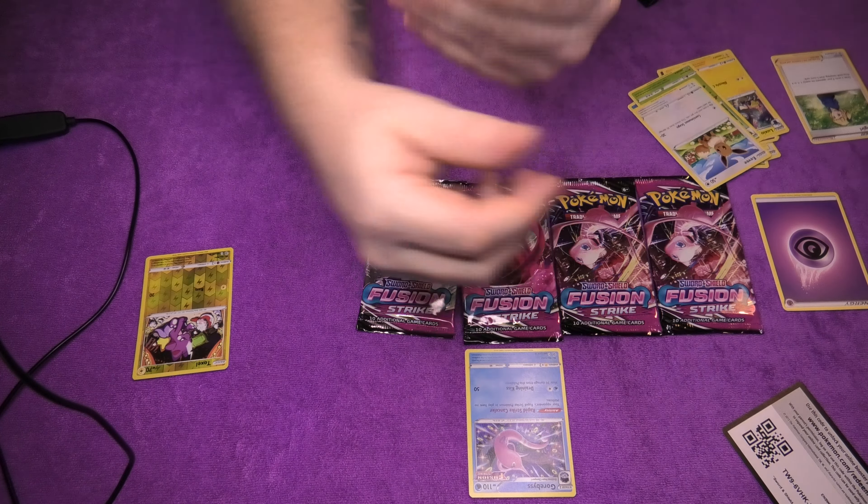Then we have the Granbull — Snubbull's evolution, if I remember. And a Basic Energy card. Followed up by Meowth's evolution — Persian, a lovely little card. And we have a Power Tablet, lovely. Then for the last Pokemon in this pack, we have Darmanitan, or however that is pronounced — sorry, I have absolutely no idea. Over with you, and the free of charge card — there you go.